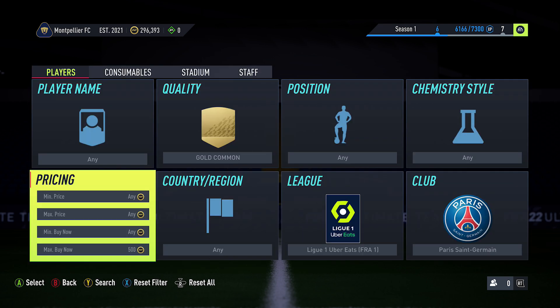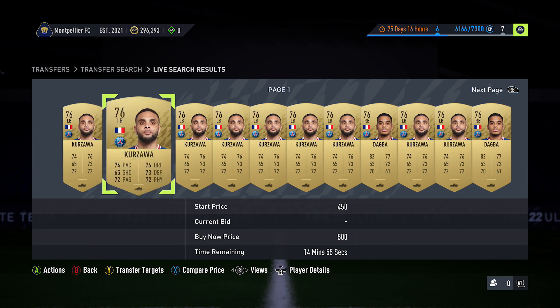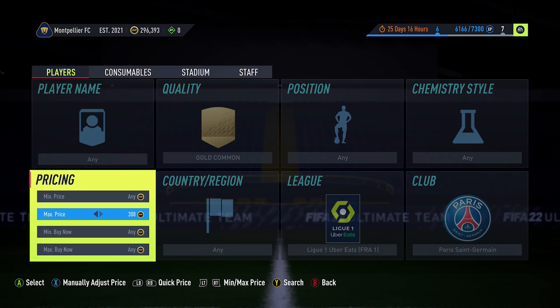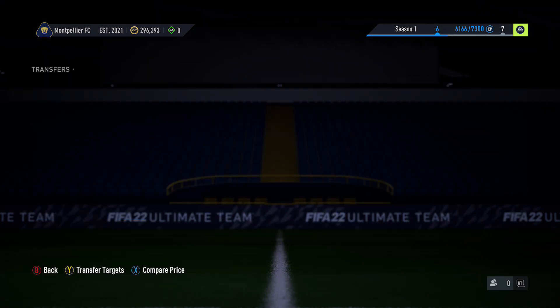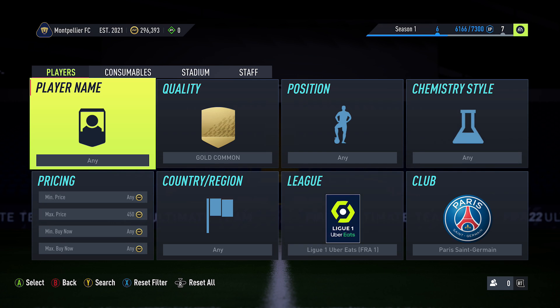Next up we have PSG vs Leipzig, which is my second choice. If you're still watching the video, drop a comment down below saying 'got it' for a chance to feature in the next video. For PSG, their gold common cards are very easy to pick up at 500 coins. You can actually pick some up at 400 coins as a bin, so set it to 450 and spam some bids — you may even be able to get them for 350 if you're lucky. PSG common players are very easy to pick up cheap.